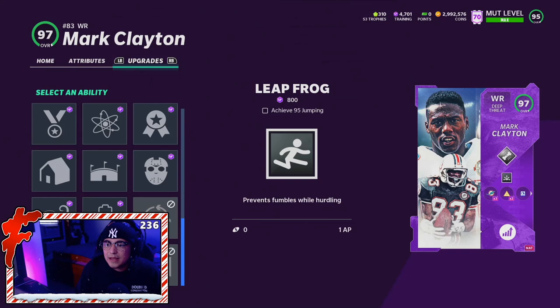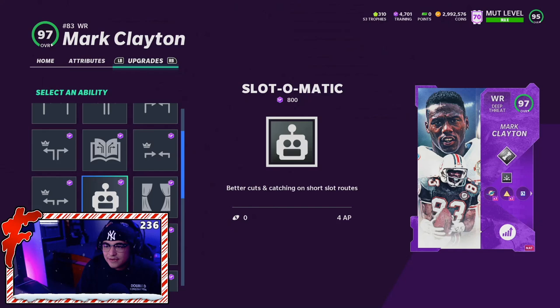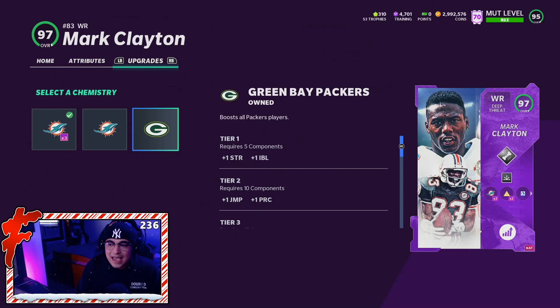For team chems, he does get Dolphins and Green Bay, so the Green Bay theme team is on the come up. They're about to get a Devante Adams upgrade as well — probably the Rodgers MVP most likely. So don't sleep on the Packers theme team; they're the real deal. Full play fake and full sprinter on the card.